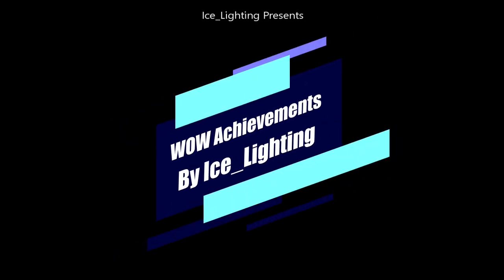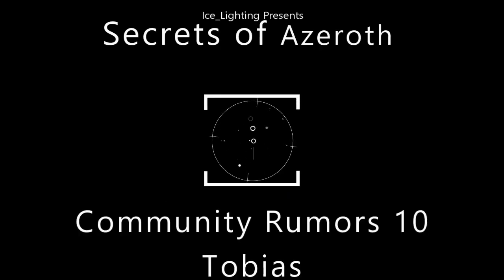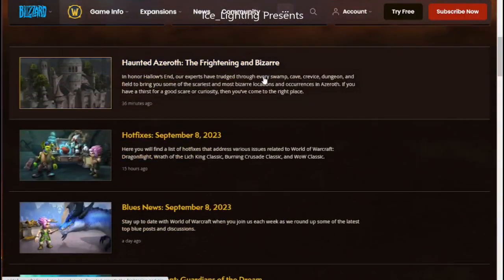Hey everyone, welcome to WoW Achievements by Ice Lightning. In this video I'm going to show you the final community rumors hidden satchel number 10 for Secrets of Azeroth, giving us the Community Rumor Mill achievement and of course Tobias. So where is it? If you go to the news page you will see the Haunted Azeroth article.